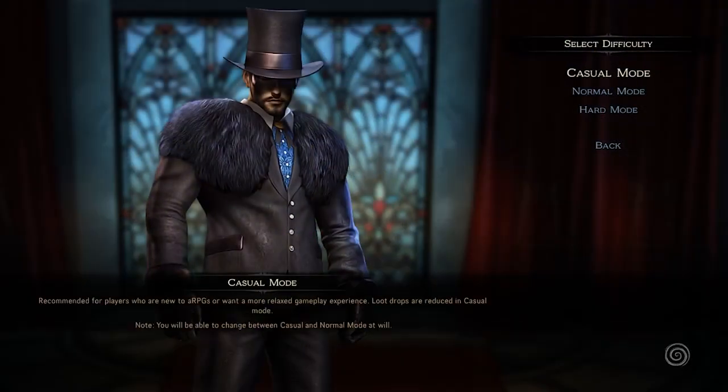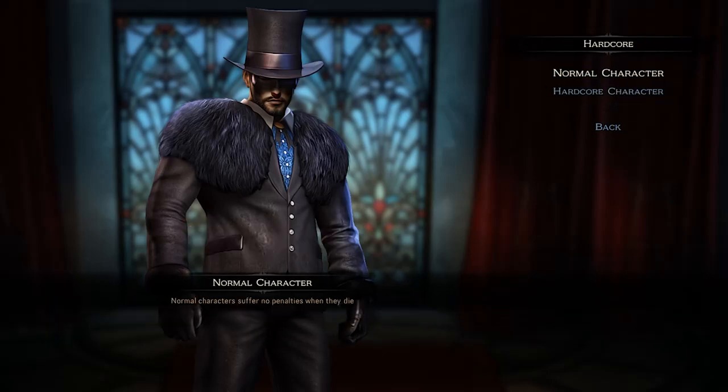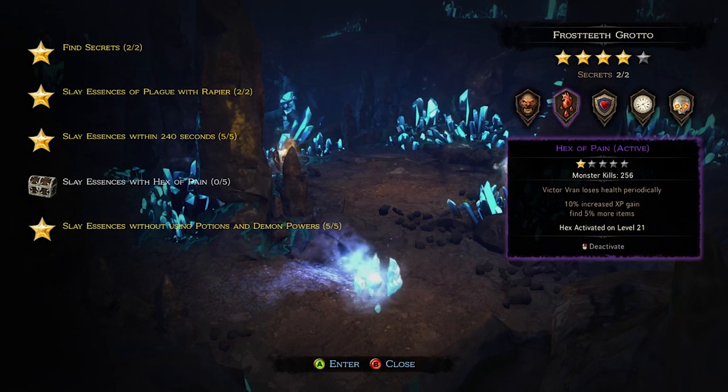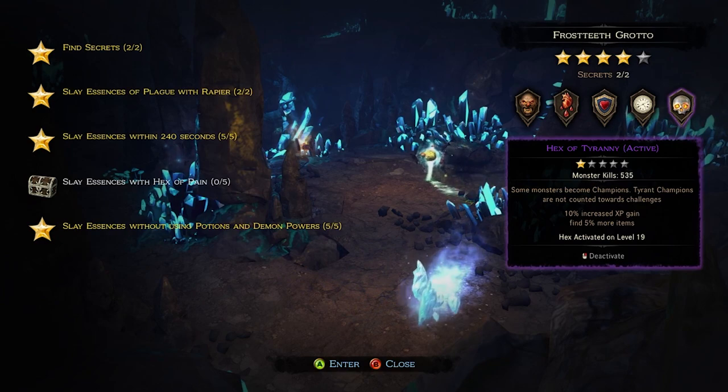There are 3 difficulty levels: casual, normal, and hard mode. There is also an option to create a hardcore character. In normal mode, players can add hexes to complete certain challenges, but doing this will make the game harder, so be careful.